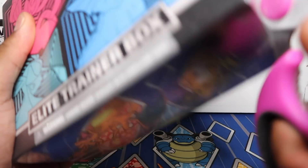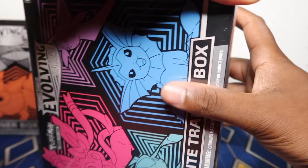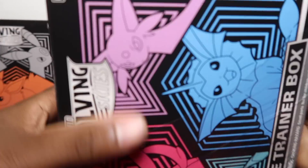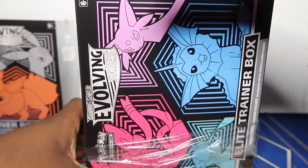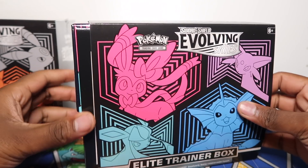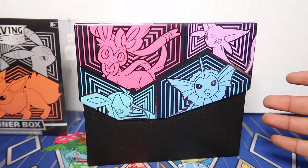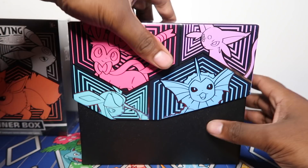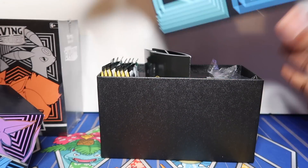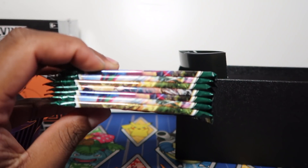Some Americans have commented on my videos saying they bought the ETBs and the pool rates were pretty bad, but I want to stress: it's always random. You can have a good ETB or a bad ETB — it's always random. Same with blisters, you can get good or bad pull rates. So yeah, eight booster packs in each.